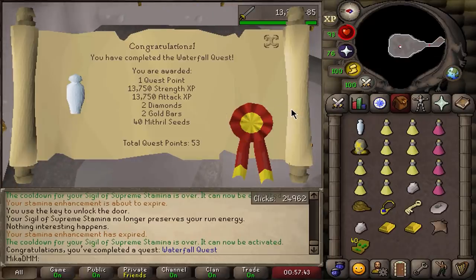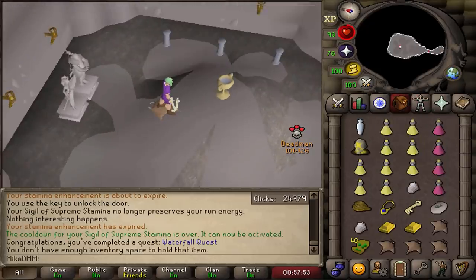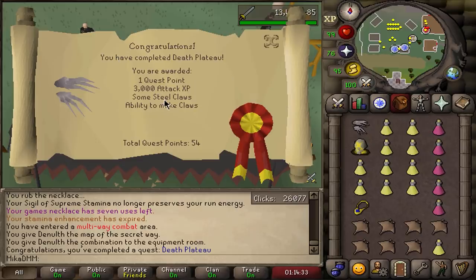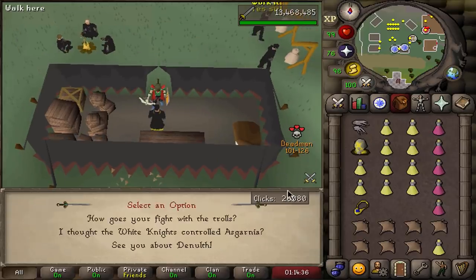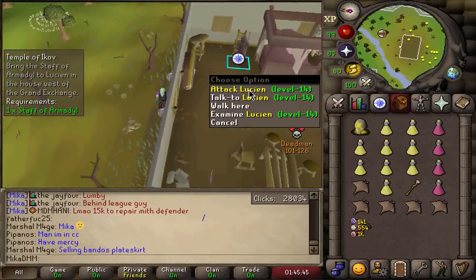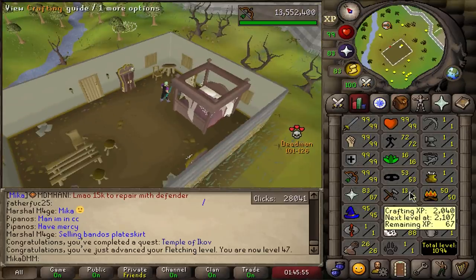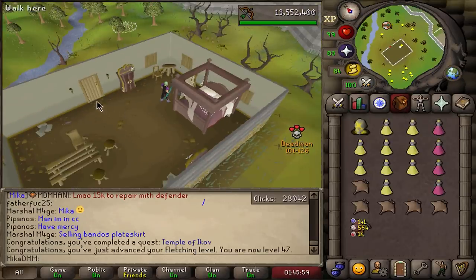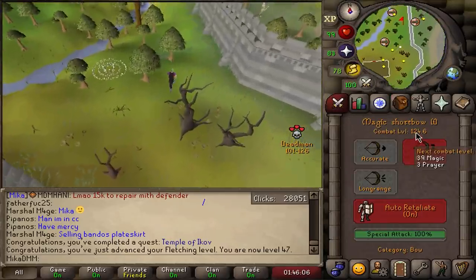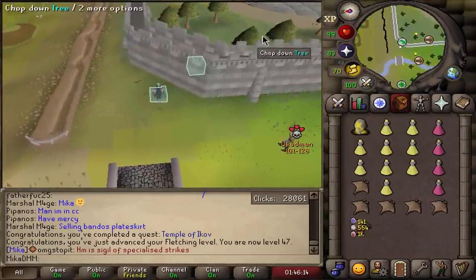Waterfall completed — giving me a ton of experience that I don't need since I'm already maxed. Death Plateau completed, now going on to Troll Stronghold. Troll Stronghold completed, now onto Temple of Ikov. One thing I've noticed while doing these quests — I don't see any PKers. I think it's because I'm in the highest combat bracket. A lot of PKers are capping their XP and PKing in the bracket below me at around 100 combat, making it pretty free to just run around and complete quests.